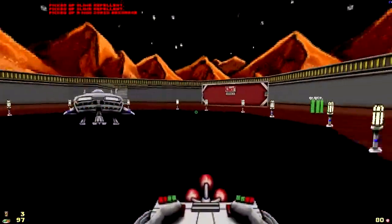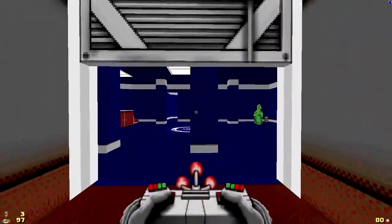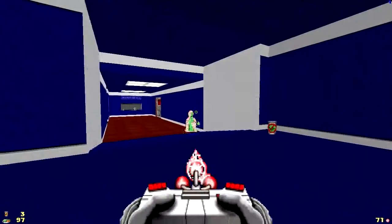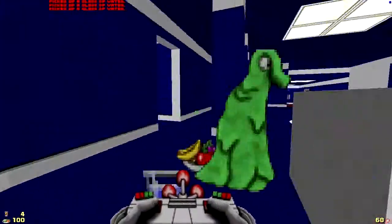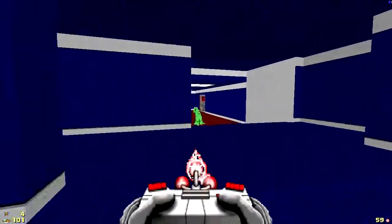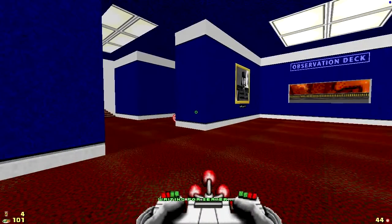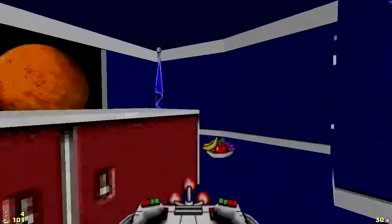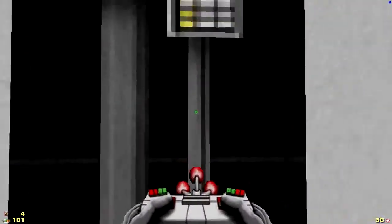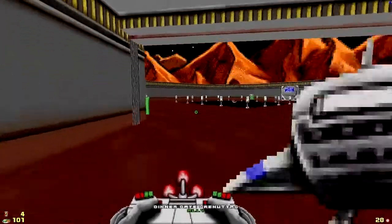So yes, we are playing Chex Quest, which is a Doom WAD. They don't want to say that even though it's very obvious with the HUD and stuff like that. But it was distributed in boxes of Chex cereal back in the early 90s. And with the magic of source port technology, it is now playable in full 3D using the same source ports that can run Doom and Doom 2 and all those other 2.5D FPSs and Doom derivatives.